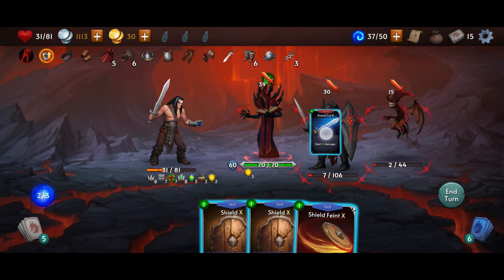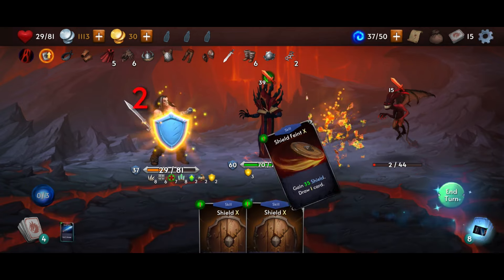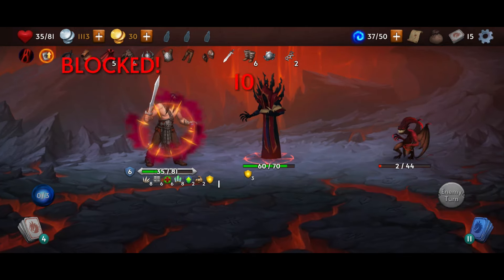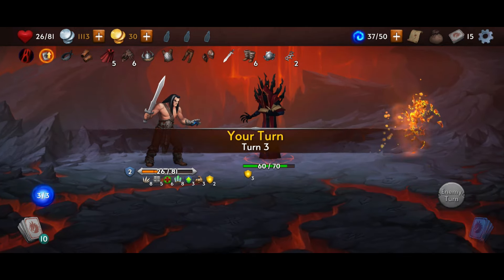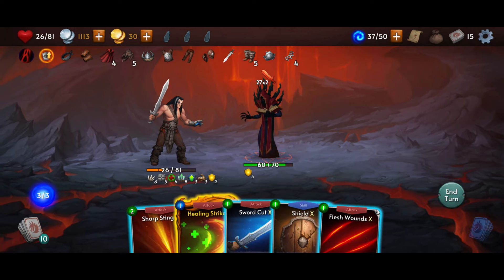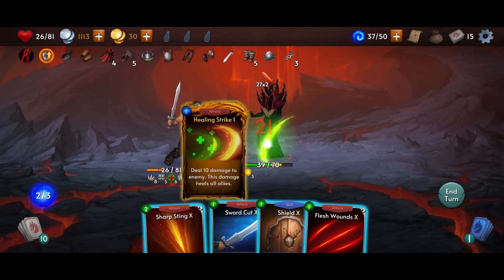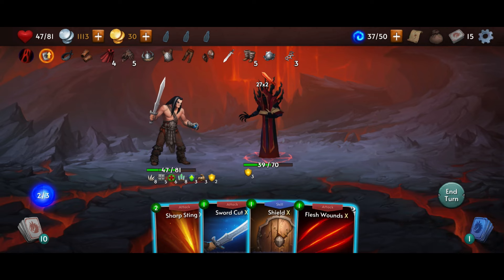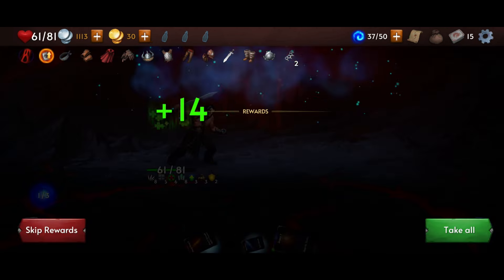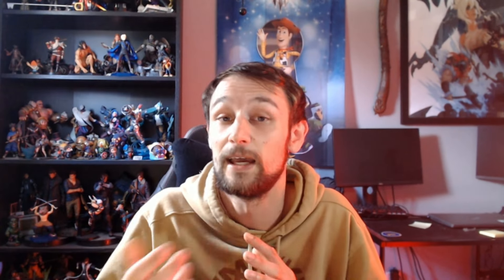I'll also be talking more about events, but there are rewards for the events as well, and you want to make sure you're checking those reward systems. They come with tons of gold — the actual currency that costs real money, which you can get for free — and you also get a bunch of silver that will make leveling up so easy, especially when you get later on and it costs like 20,000 silver just to upgrade one card. That stuff helps a lot.